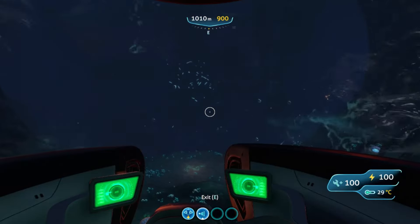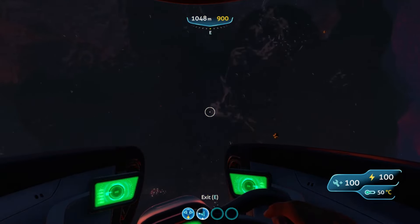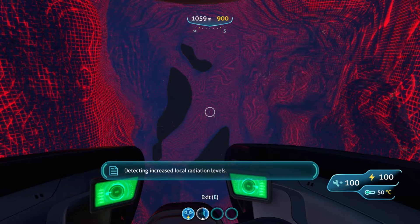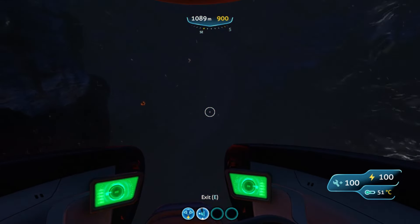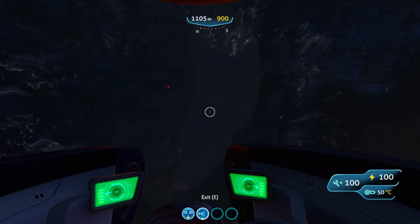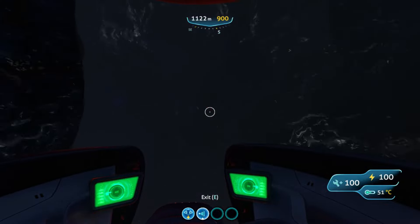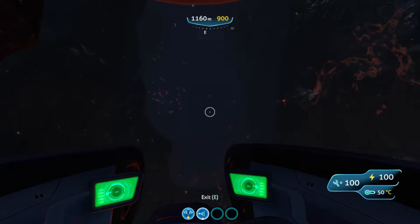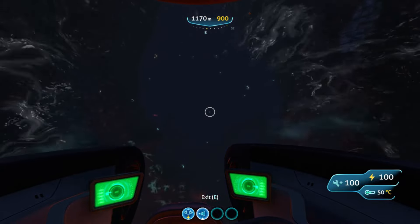From here, it's going to get dark and you will be in the inactive Lava Zone. You're going to want to turn right and follow this around. Keep pinging — this is going to really drain your batteries, so be careful. This is one of the reasons I appreciate going to the Lost River from the Blood Kelp in the Floating Islands area; it avoids a number of ghost leviathans. Going the shorter distance, you can just drop down into the inactive Lava Zone, right in front of the Lava Castle.